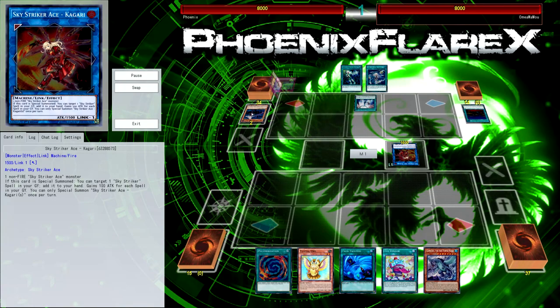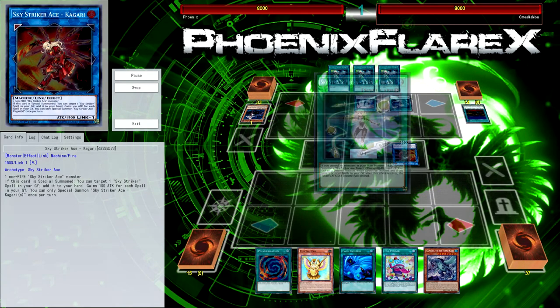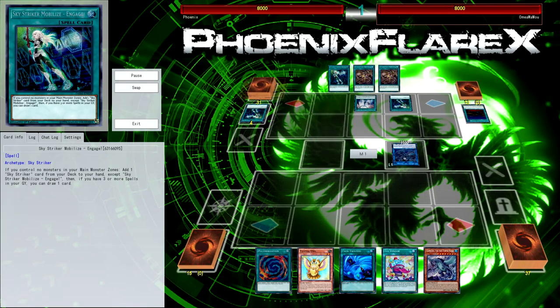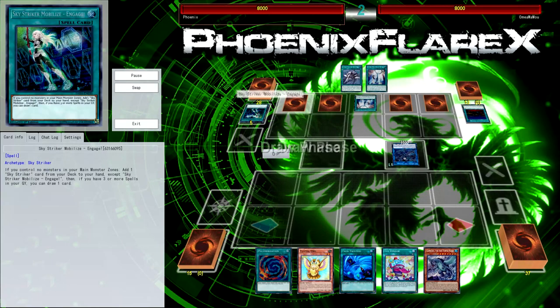Next game, my opponent has a very decent opening hand of multi-roll, Area Zero, and some Engages - all three of them, I think you'll find. So I'm not going to be getting too many bonus cards off these Engages, but the last Engage will draw an extra card, and there's an Eagle Booster with some set Widow Anchors.